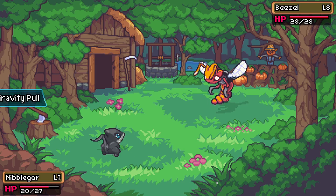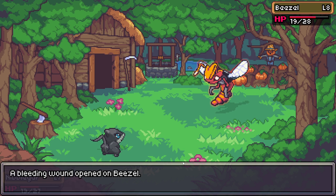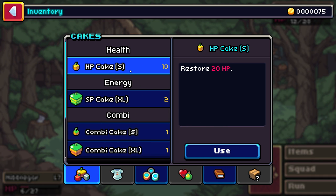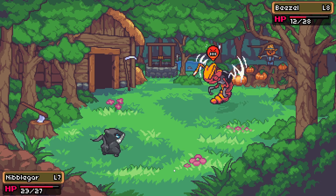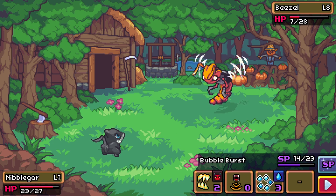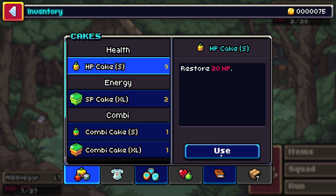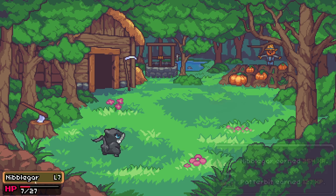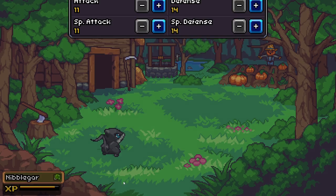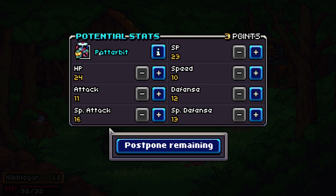For a quest we have to take out six beazel scattered around town. The first one is level 8 and after fighting it, nibblegar and our other pokemon level up. On nibblegar's second attack, a bleeding wound opens on beazel which is pretty lucky. We decide to use an HP cake so nibblegar can solo for more XP. Beazel uses Venomous Beast which does way less damage than its slam — we knock it out and get 254 XP, enough for a level up.